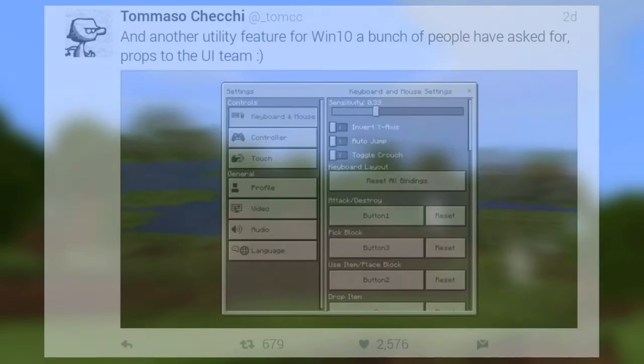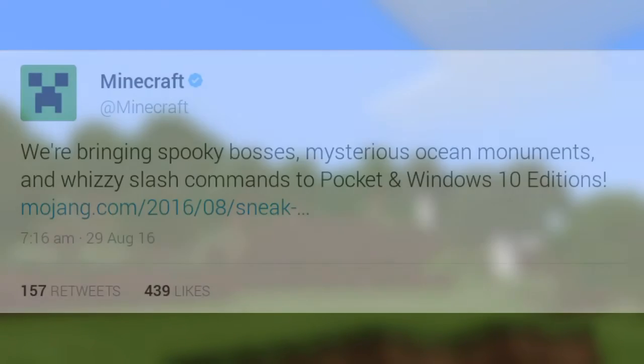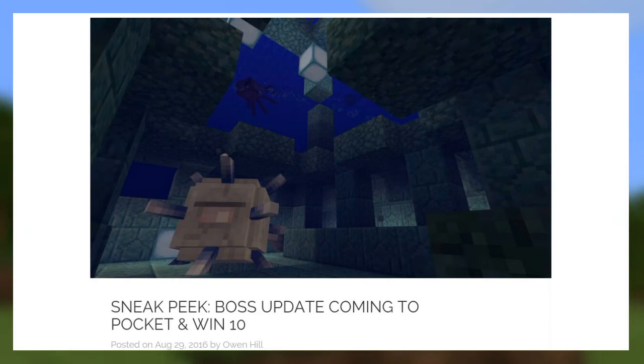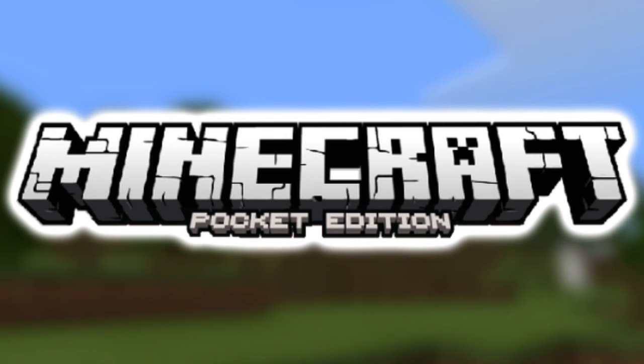We also got a tweet from Minecraft saying they are bringing spooky bosses, mysterious ocean monuments, and slash commands to Pocket and Windows 10 editions. With that tweet they left a link to an article which says 'sneak peak boss update coming to Pocket and Windows 10 edition,' and as you can see there's an elder guardian in an ocean monument, which is just incredible. So we got commands confirmed, hotkeys confirmed, and ocean monuments confirmed for 0.16.0.